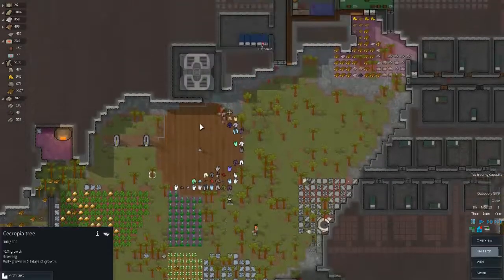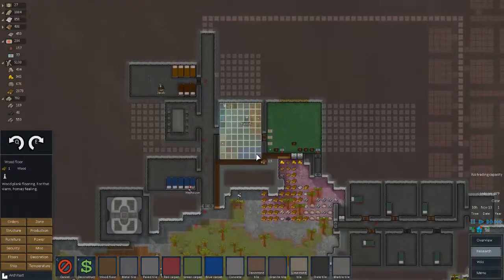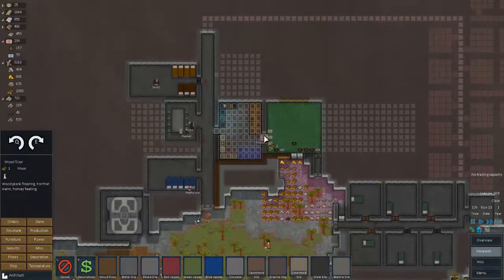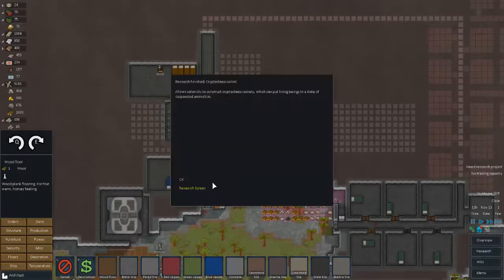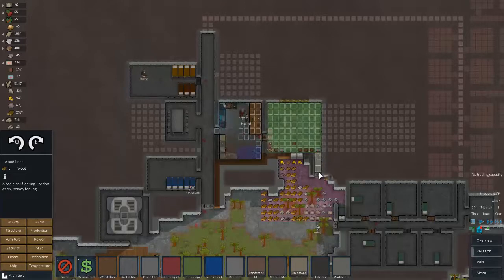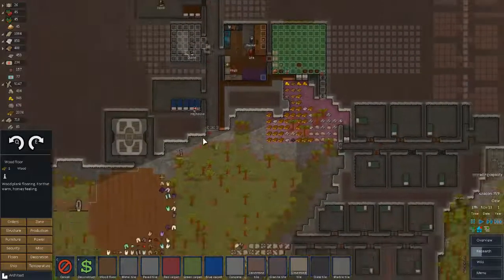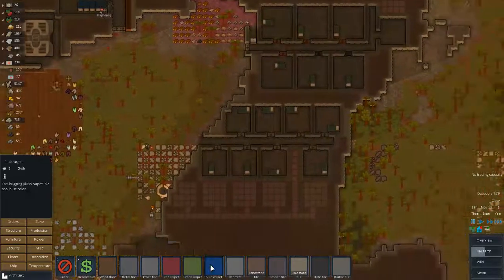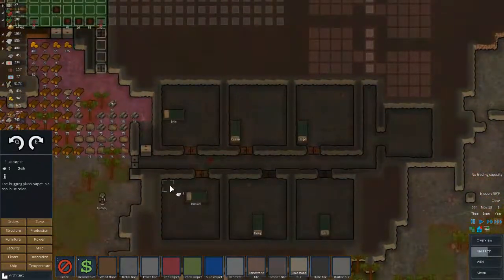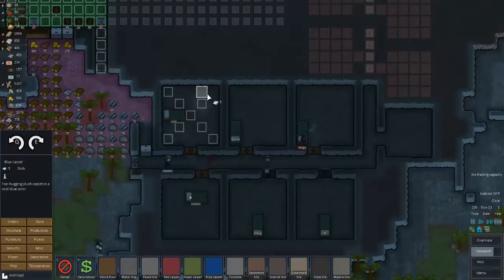Nice wooden flooring tile. Why not - let's make all this wooden flooring too, let's make this look snazzy. That nice homey feeling - whatever the wood description said, yeah that nice homey feeling. I've got tons of wood. Why not, let's start decorating with carpet. Start with Lyle, get to do some weird art designs - it'll be great.